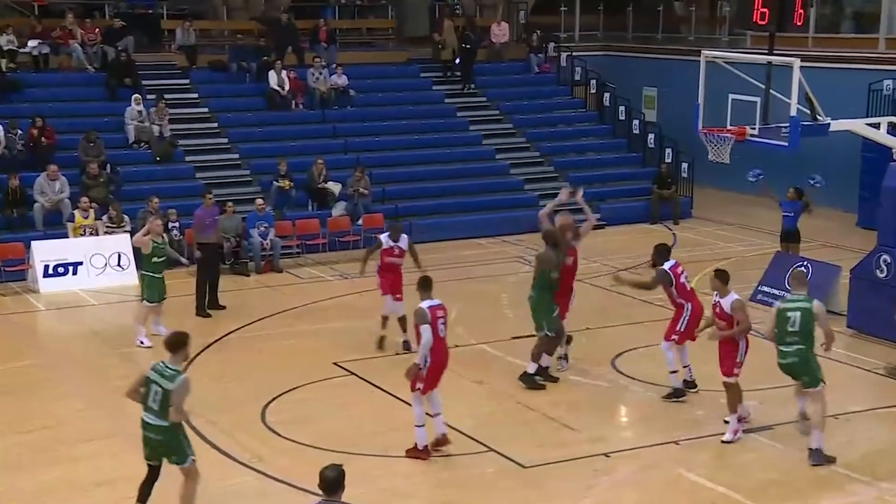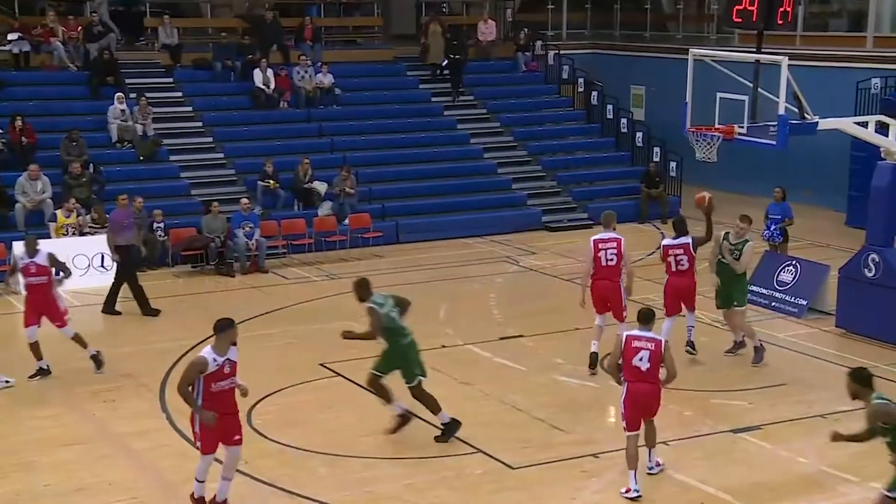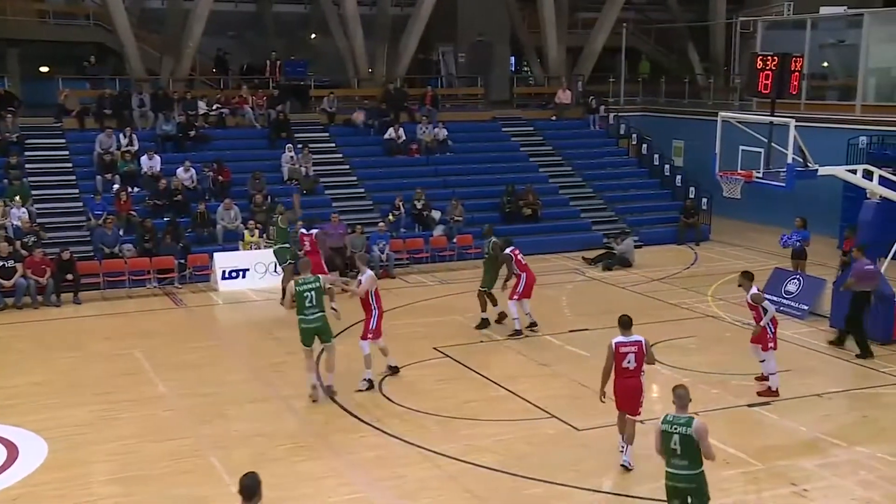Hassan now backs down on the low block. Got it by Will Naebot, goes up with a jump hook and Hassan completes. London City Royals punish them with a run-and-gun.